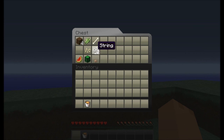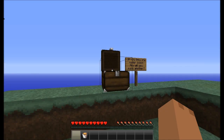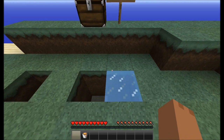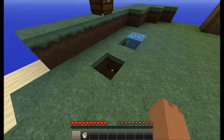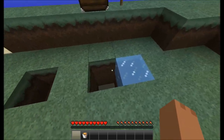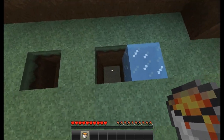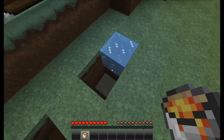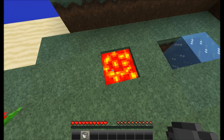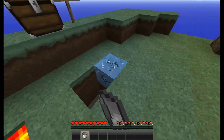I also believe that no one else has posted a video of this, so I am doing this with the creator, who I will be messaging shortly. I will be posting the map in the description. To make a cobblestone generator you have to place a block of ice here on a one block, then place it down to two blocks, then put the lava in here and break the ice.